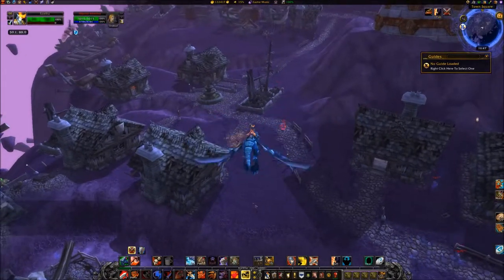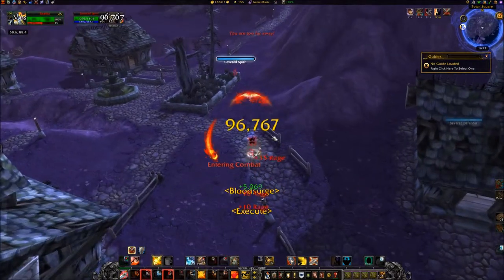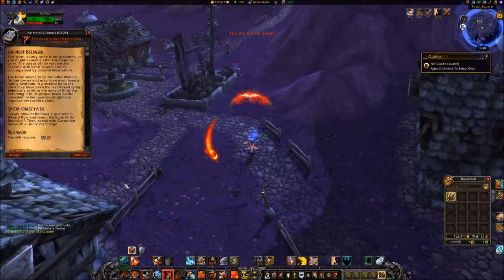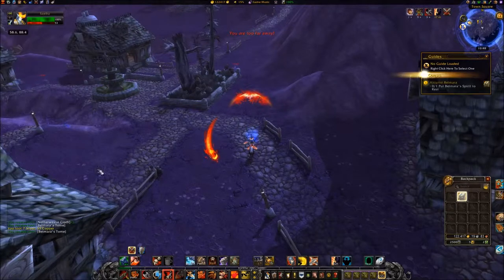Travel to area 5888 in Kirinvar village and kill Abjurus Belmara. Accept the quest Abjurus Belmara by clicking on Belmara's Tome in your inventory.